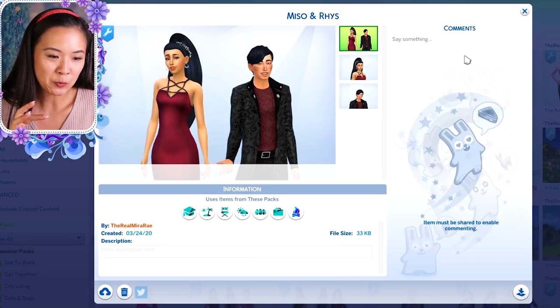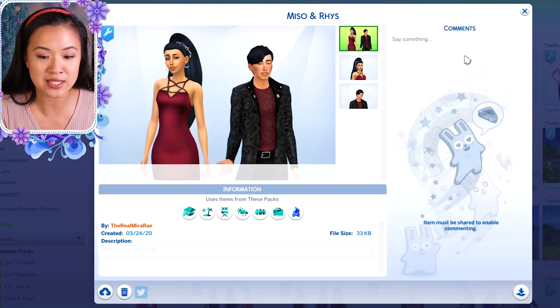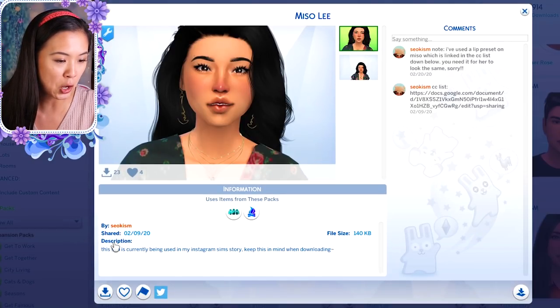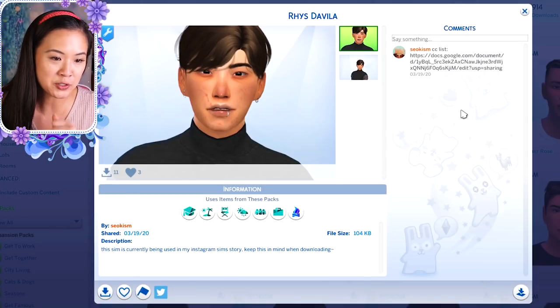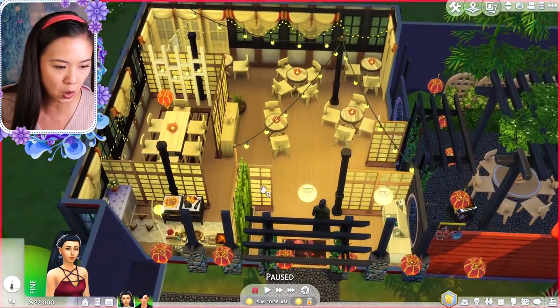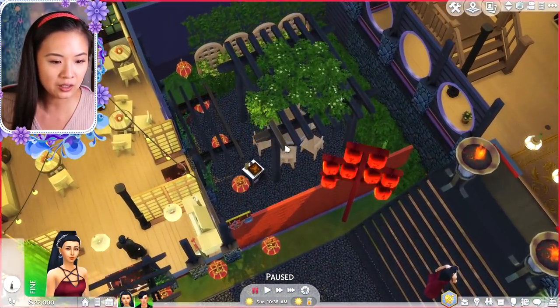The Sims I used are my favorite characters from an Instagram story by a creator named Evie — her Instagram is S-E-O-K-I-S-M-I-C. On the gallery her name is S-E-O-K-I-S-M. The two Sims are Miso and Reese — they're so cute, I love them! Now looking at the palace — I love it so much. There's one part of the building that looks almost like a little café area, which is cool, and then there's a little tea garden here too.